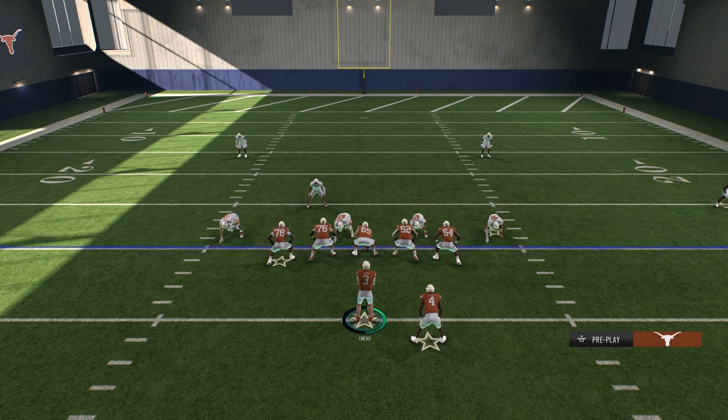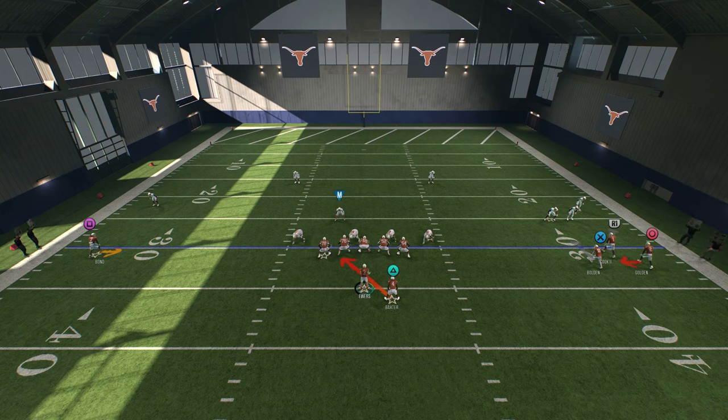What you're looking for pre-snap: number one, the distance that defenders are from your receivers. On the left side, you've got pretty good space — about an eight or nine yard spacing between your receiver. I got Boyd out there. Right off the top I know I could throw the RPO to the strength on the left side — that's available one-on-one. Try to make that guy miss, get two or three yards a pop.